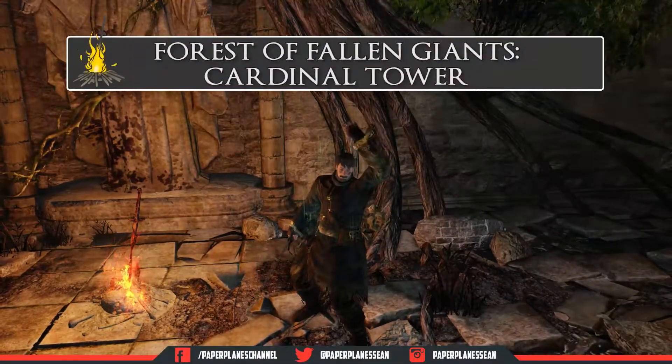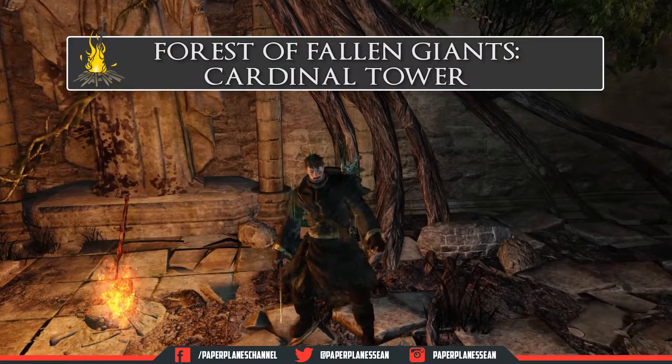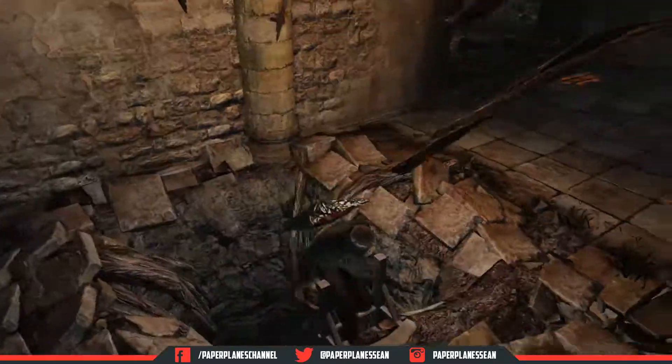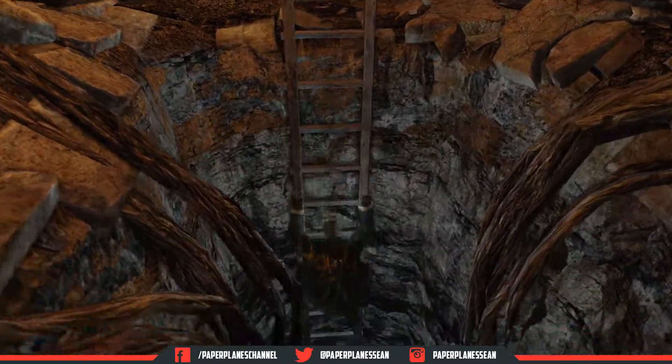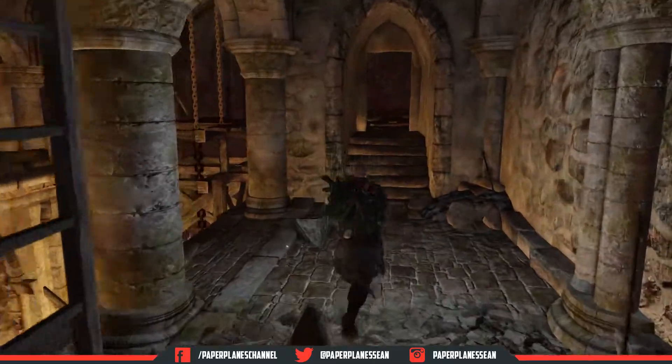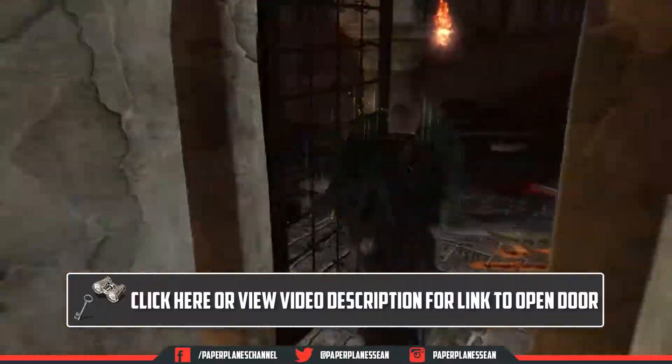What is up everybody, I'm your host Sean and welcome to the enemy spotlight of the Last Giant. The Last Giant is the boss located in the Cardinal Tower of the Forest of Fallen Giants. We're going to slide down this ladder right here and go through this doorway. If you don't know how to open it, check out the link or click in the video description.